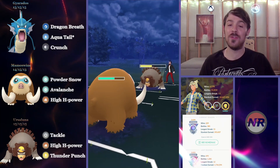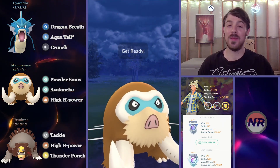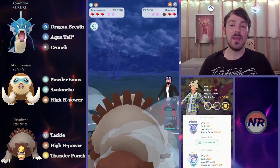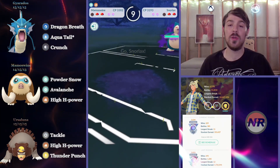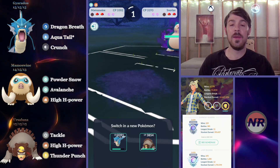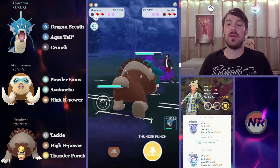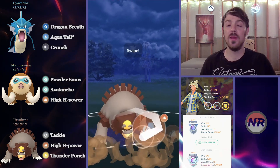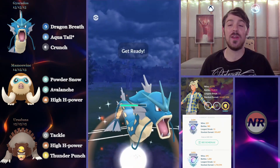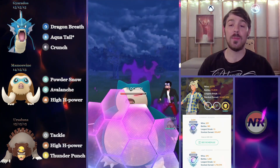I catch a double-resisted Thunder Punch onto my Mamoswine, which is absolutely huge. And then this opponent is actually running Fire Punch on his Ursaluna — I thought it was going to be another Thunder Punch — but Mamoswine tanks it anyway. What we've done is wasted a lot of their energy. We take out this Ursaluna, and we banked a little bit past an Aqua Tail on our Gyarados. We maintained switch advantage there as well. So I can bring my Normal type into their Snorlax — even though Snorlax has Superpower, we're going to be double resisting the Licks. Even the Shadow Snorlax doesn't hit particularly hard, so I'm not really going to be in danger of a Superpower here.